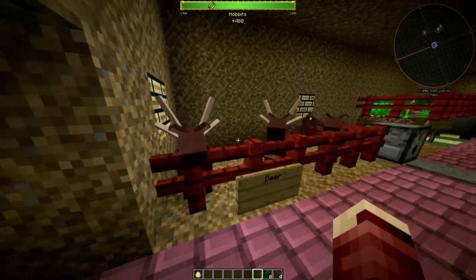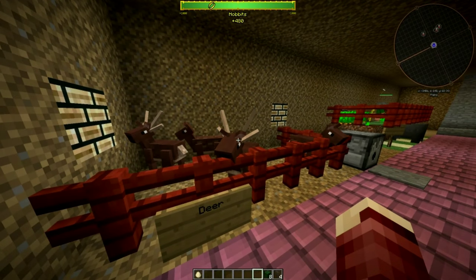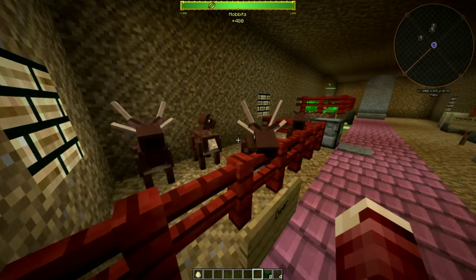And we added these little cuties — the deer, and the dikdiks. They're finally added. You can find them pretty much everywhere in the wild. They're cute as hell.